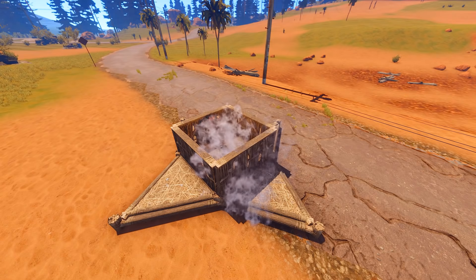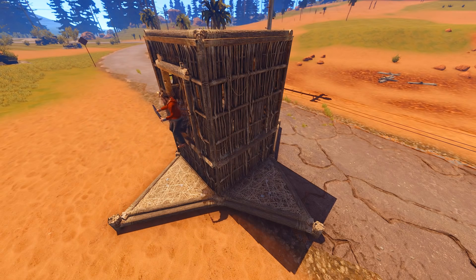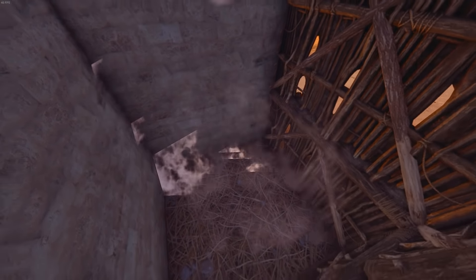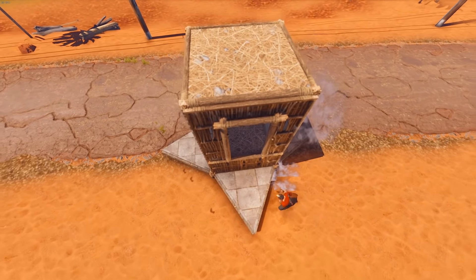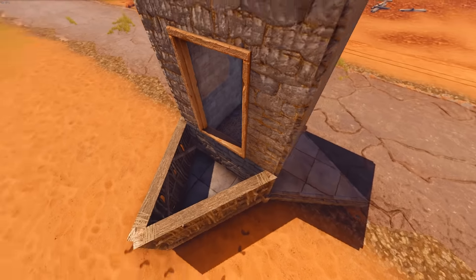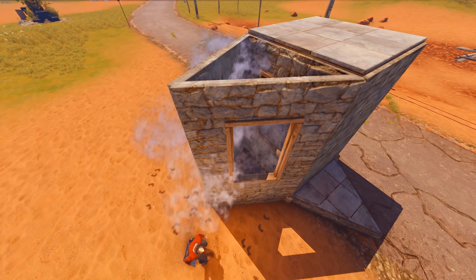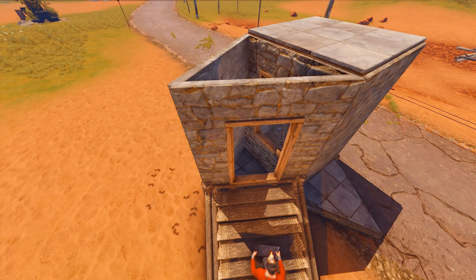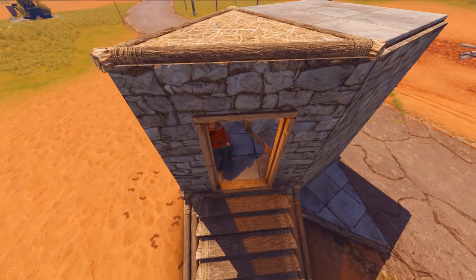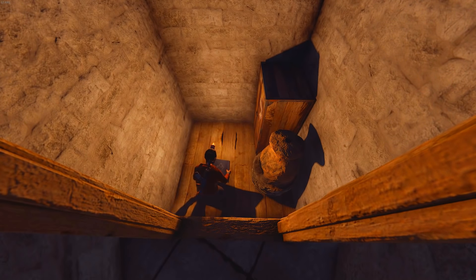Now we're going to make a star base — your standard star base. We're going to start with half walls and then normal walls around it. This is going to be our starter base — this is how we start. After we've upgraded everything, don't upgrade the foundation there yet. Now we're going to make another layer for our airlock, and to make it more comfortable we're going to place a little ladder or staircase. Now we get inside and we're going to upgrade the foundation to wooden.